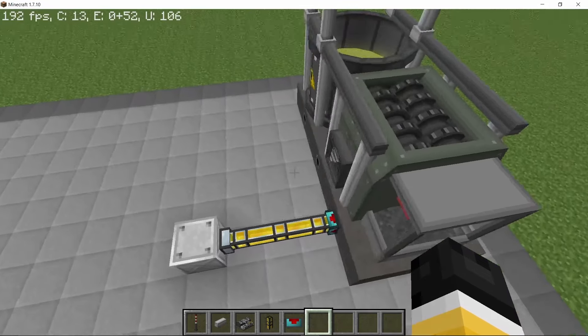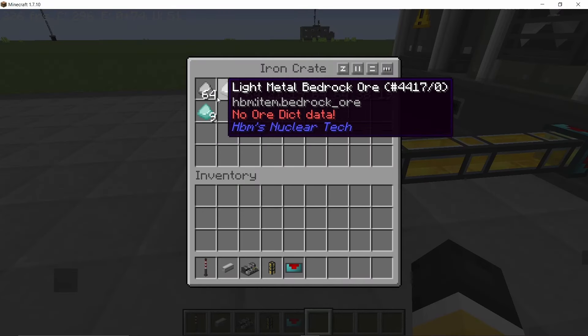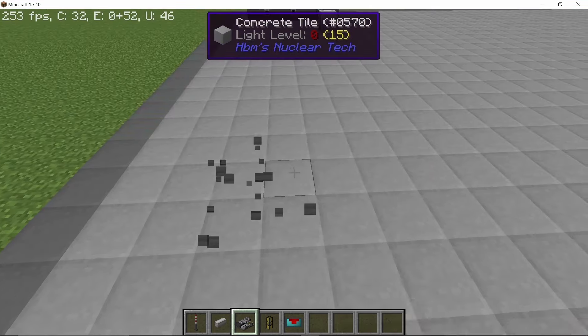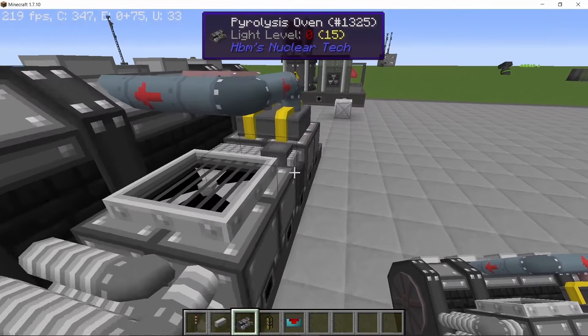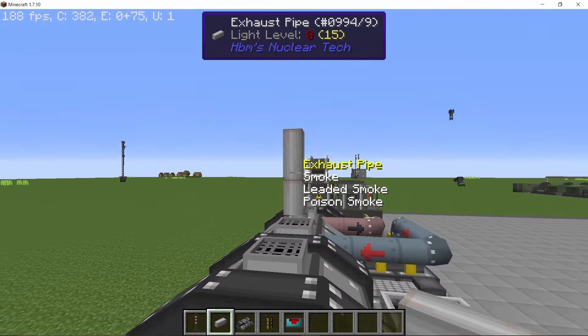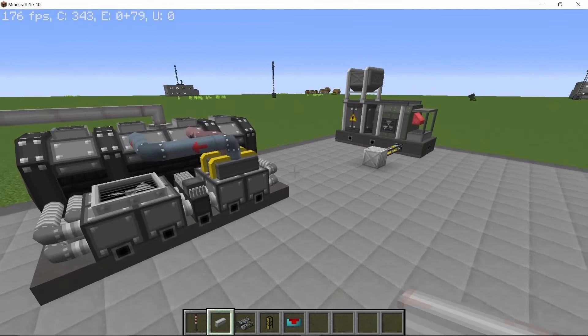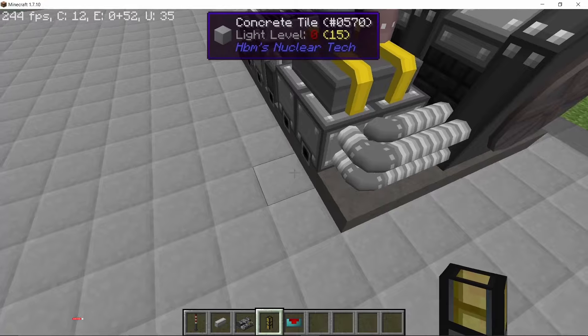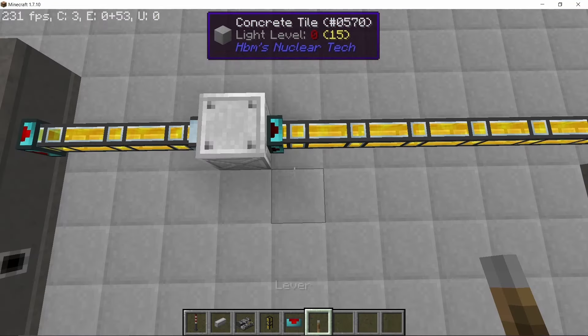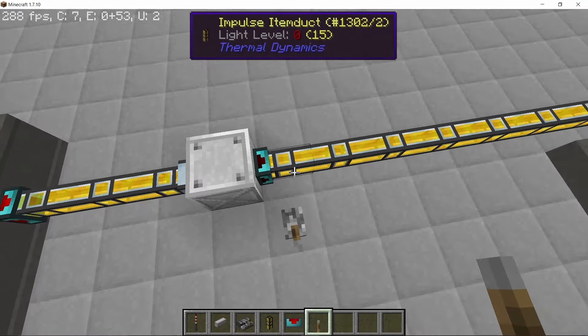I have placed the bedrock ore processor here with the exact amount of ores that we received. This first method includes processing vitriol, and for that we are gonna use the pyrolysis oven, because when the bedrock ore is processed in a pyrolysis oven or a combination oven it will be roasted and that will give you vitriol as a byproduct.